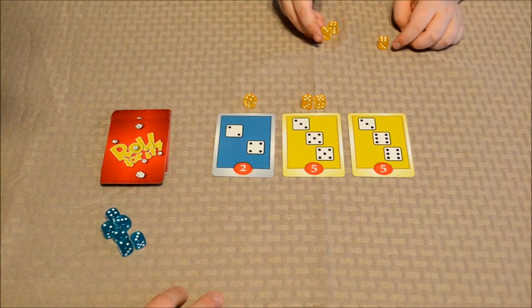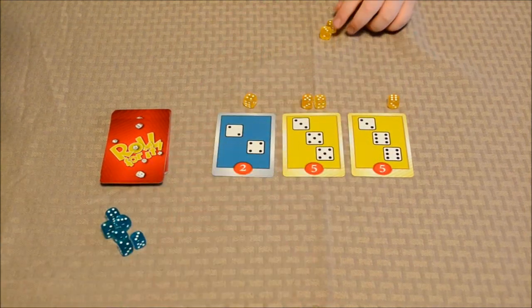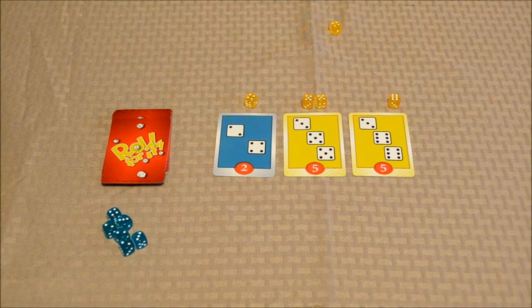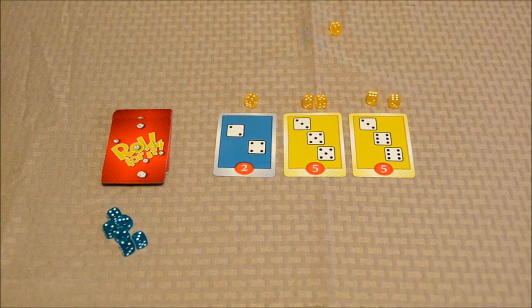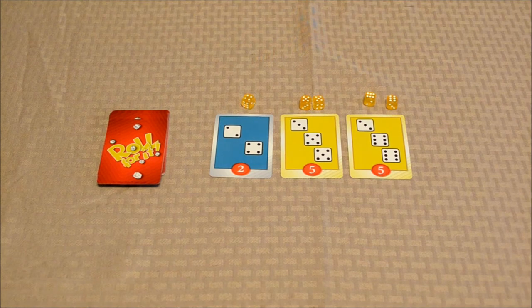Do you want to match anything else? You've got some sixes, but if you spread yourself too thin, it's less dice you'll roll on your next turn. So you're going to put the six there. Alright, so you're done with your turn. We only have one die left — you have one die left.